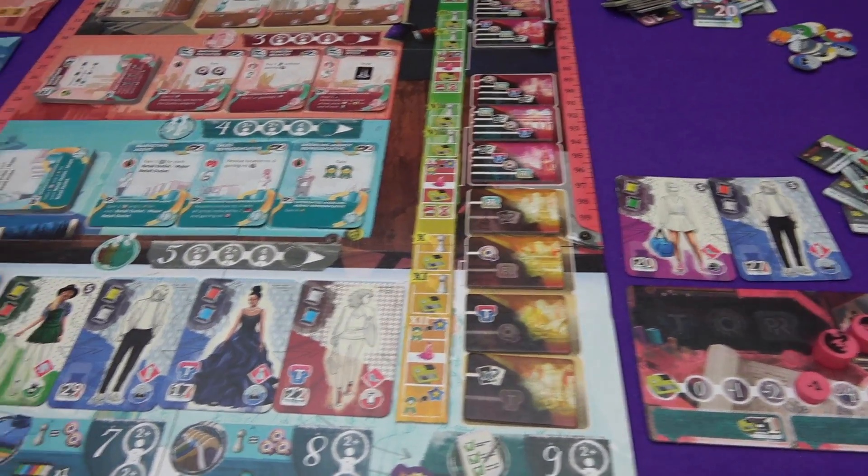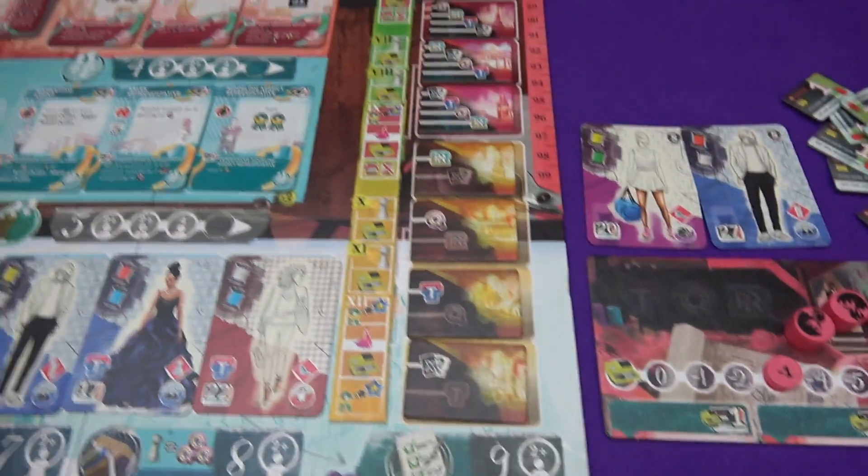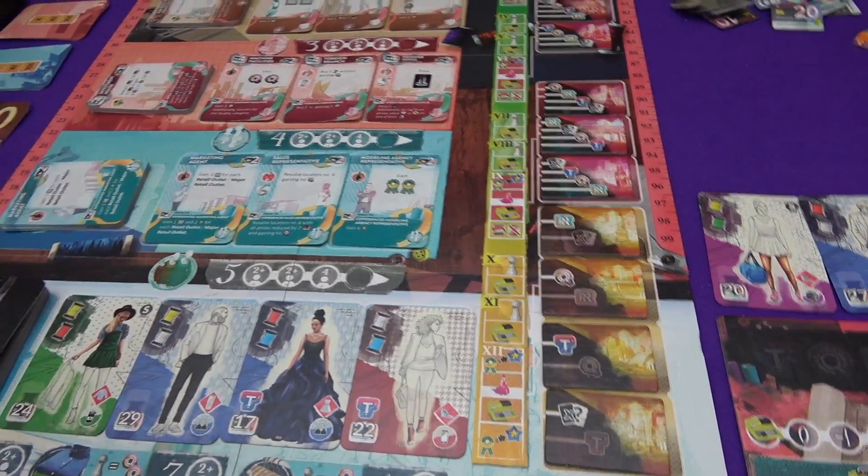Let's get started. I'm doing a two-player game today against LittleGlassMarty, who is green fashions. I am Redwear. The first thing we do is worker placement.